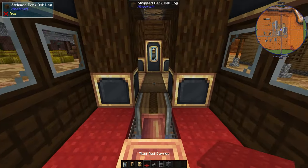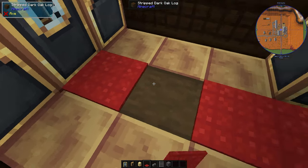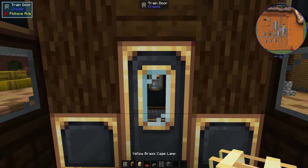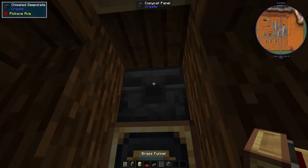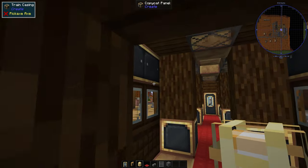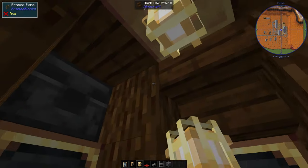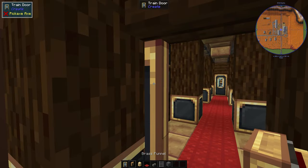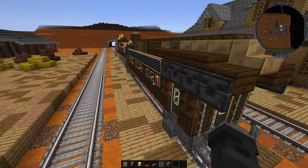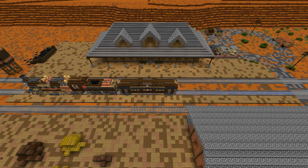Alright, let's get the inside furniture ready. Planners above the door and lamps in the vestibule. Now, before I decorate the interior, let me make another one of these carriages.